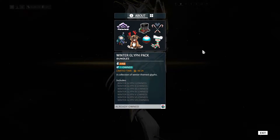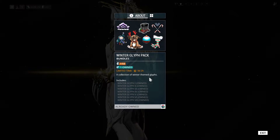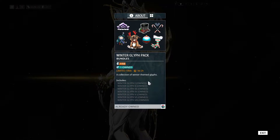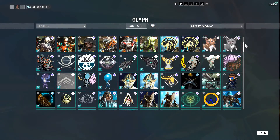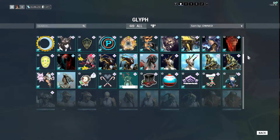Available through the in-game market for a limited time, the Winter Glyph Pack was released and is available for 110 platinum up until the 3rd of January. Each glyph within this pack can be used as a profile icon in-game and on the forums.